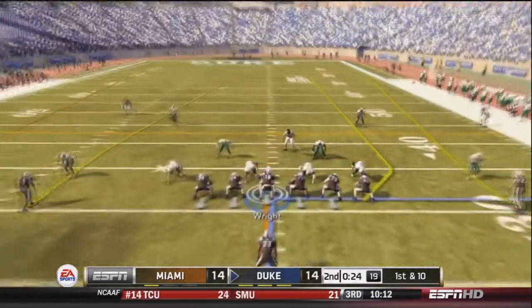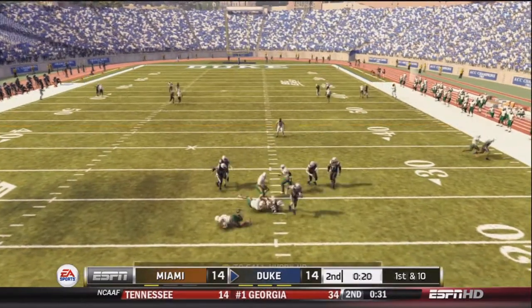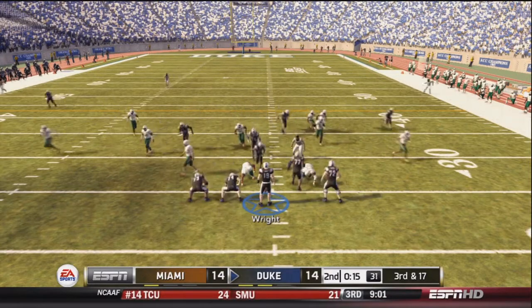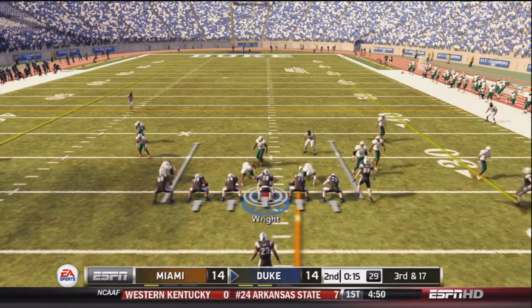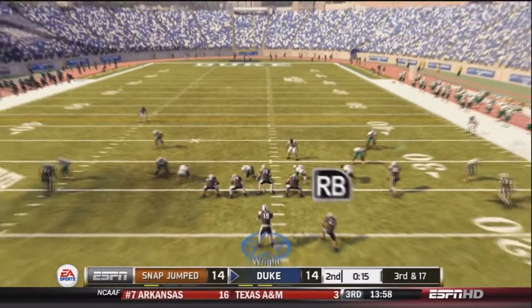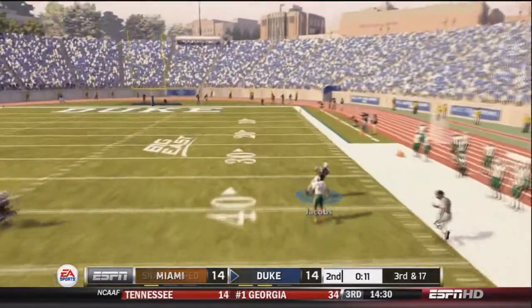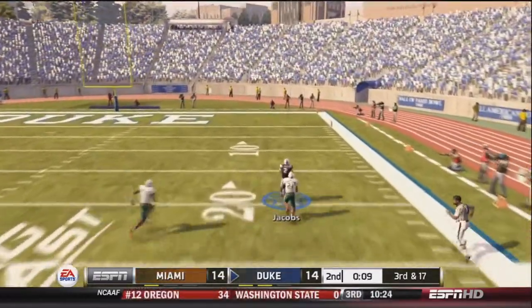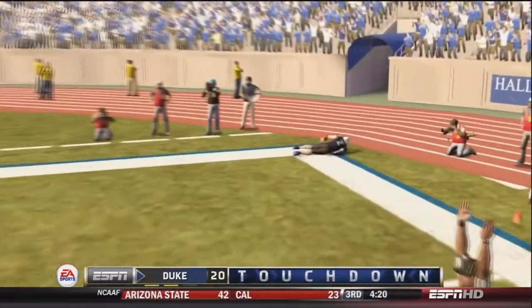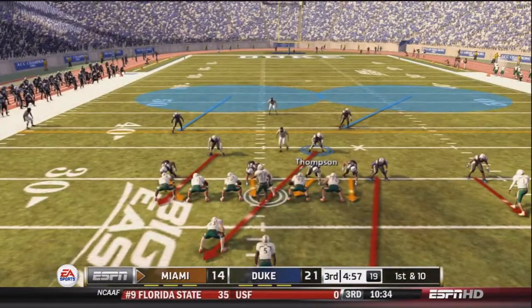Duke takes over first and ten. Wright drops back but gets sacked — second and seventeen, then an incomplete pass makes it third and seventeen. Wright calls an audible for four verticals, drops back, looks deep, and finds Jacobs wide open at the ten — touchdown Duke! They go up 21-14. That's 21 unanswered points after being down 14-0.